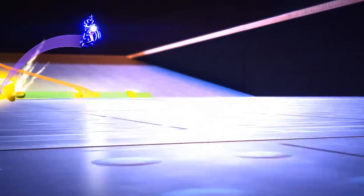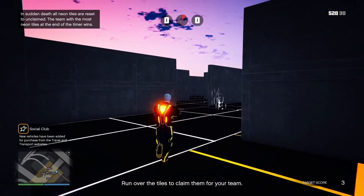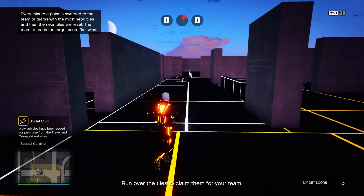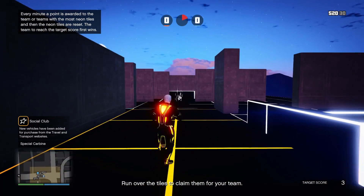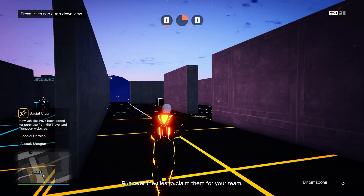And if you like the look of the mode but can't face the stress of it, you could also take a look at the new Land Grab mode. This borrows the Tron look but challenges two teams of two to paint an arena in their team colour by running over unclaimed pieces of floor. Of course everyone has a massive gun to help even the odds, but it's another great addition to the game.